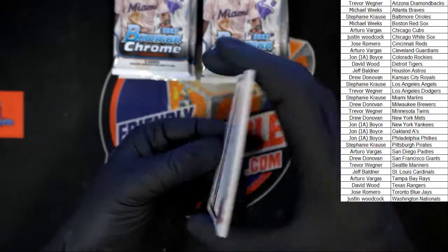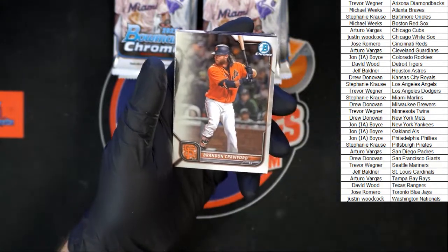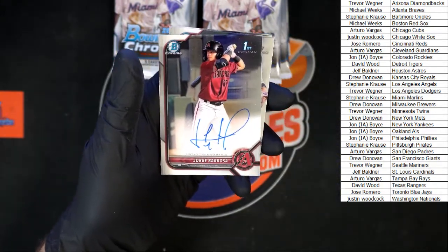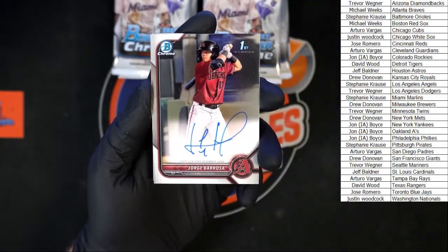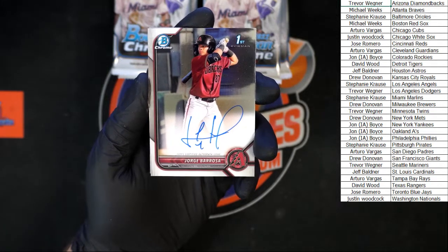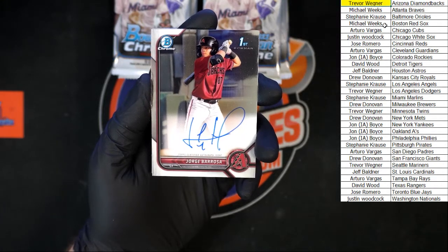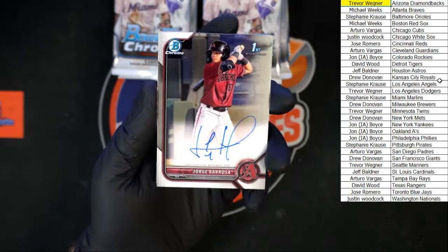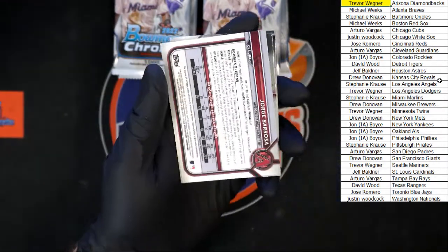Thought I saw a little indent on the back of the card — might have just been a shadow. Starting out: Jose Ramirez, Crawford. There it is — a Barossa auto for the Diamondbacks, going to Trevor W. There we go, highlighted now — going to the Diamondbacks. Let me look on the back for any number.